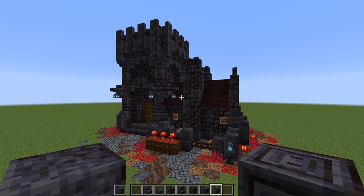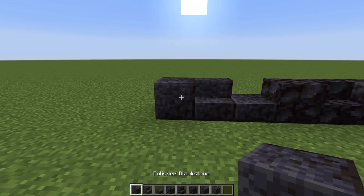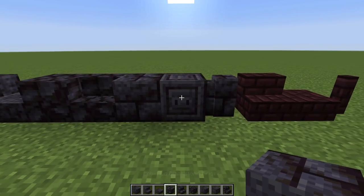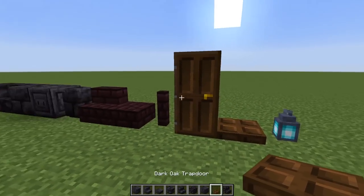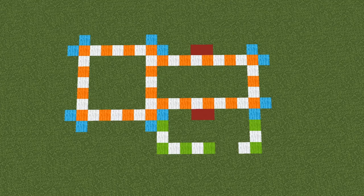Let me show you how to build this thing block for block. Here's the block palette: we have polished blackstone, polished blackstone stairs, polished blackstone slabs, regular blackstone, blackstone stairs, polished blackstone bricks, chiseled polished blackstone, polished blackstone brick wall, nether brick stairs, nether brick slabs, nether brick fence, and a dark oak door. For the dimensions, everything is set up in wool so you can count the blocks. Orange and white is the main structure, blue corner bits add foundation detail, green and white is for the strider pen, and red marks dual furnaces on each side.